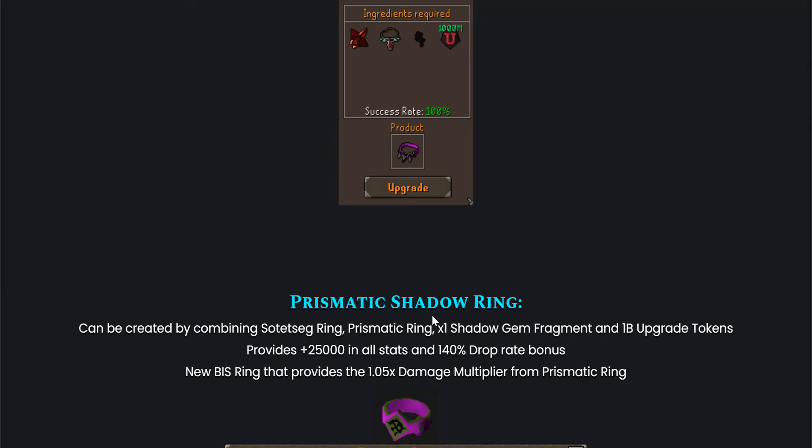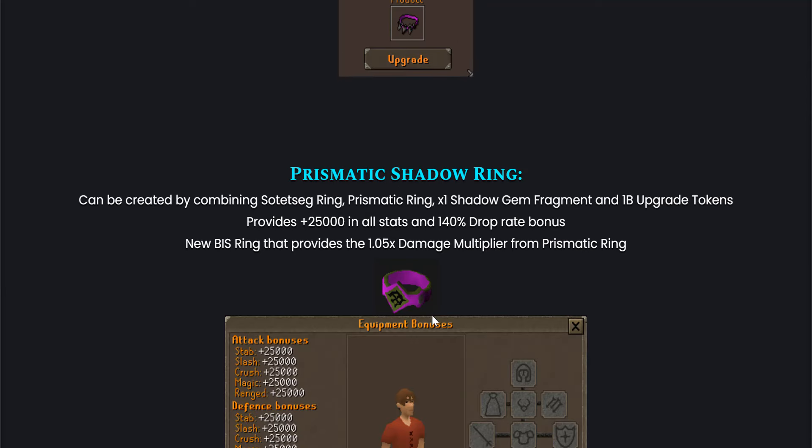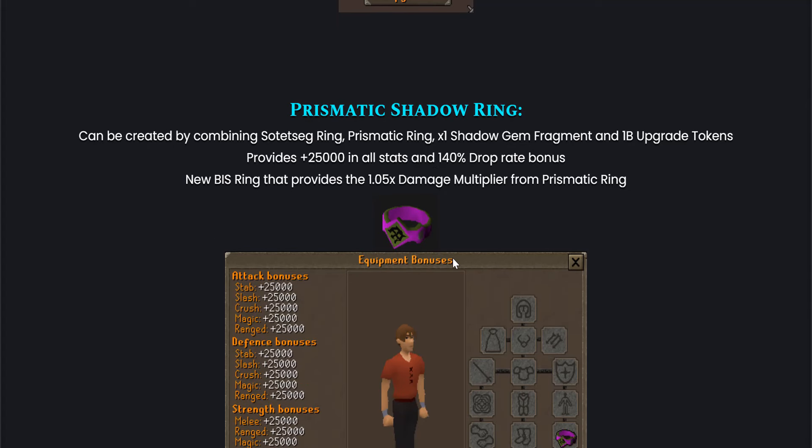So we have a new BiS Amulet, and it looks like we're also getting a Best in Slot Ring. To craft it, you have to combine a Tetsig Ring, Prismatic Ring, Shadow Gem Fragment, and one build upgrade token. It's very, very expensive, but it's totally worth it because it's a Best in Slot item — can't get better than that.